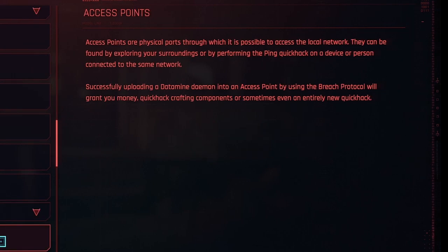The last topic in this tutorial section is access points. Access points are physical ports through which it is possible to access the local network. They can be found by exploring your surroundings or by performing the Ping Quick Hack on a device or person connected to the same network. Successfully uploading a datamine daemon into an access point using Breach Protocol will grant you money, Quick Hack crafting components, and sometimes even an entirely new Quick Hack. This can be a pretty good way to farm eddies — the in-game currency — by using Breach Protocol every time you see an access point.